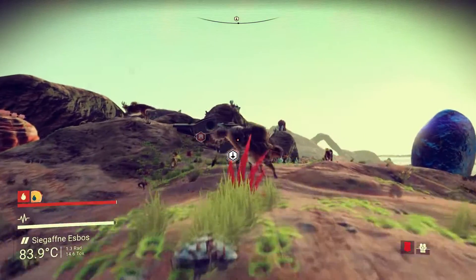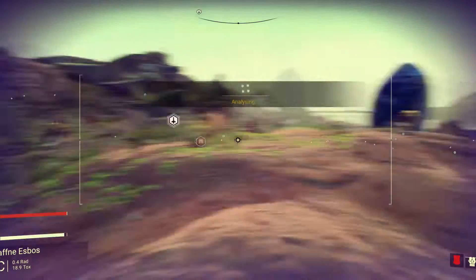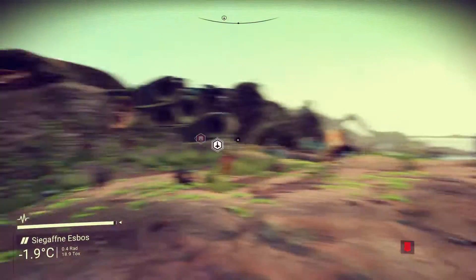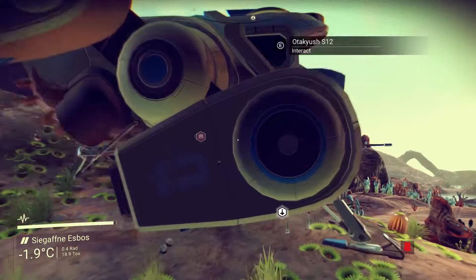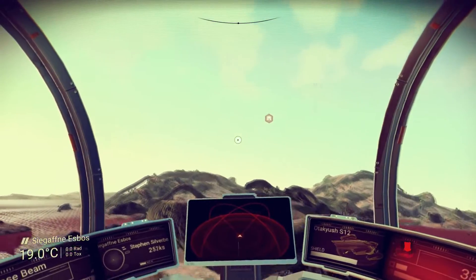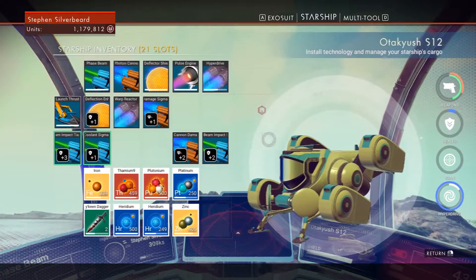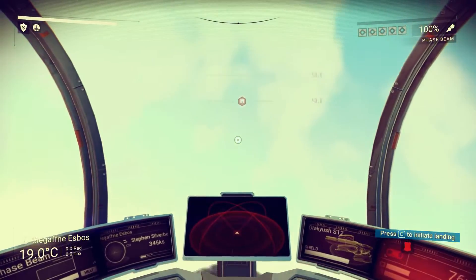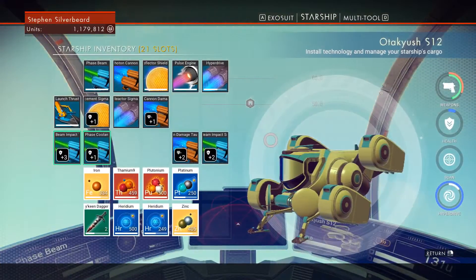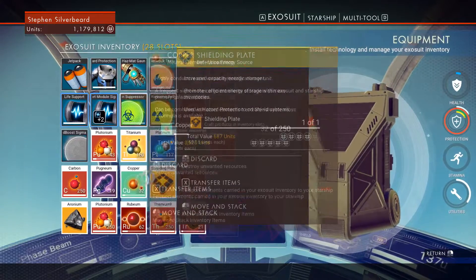Any other creatures around here? Right, so I think what we're gonna do now is head home and trade in the Rubium. We've got plenty of plutonium and various bits and pieces to sell off. How are our shields? We've got iron and zinc — is there anything in here of great value?